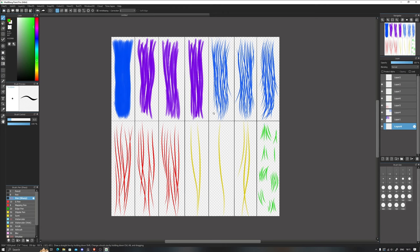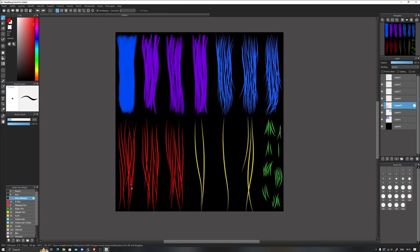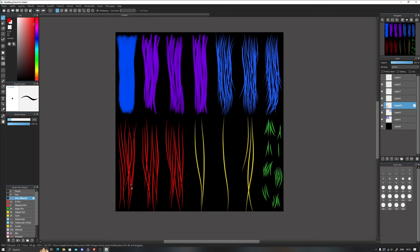It's always good to have a complete block-out whenever you're starting out. So the block-out is done. I'm just putting a black background and making sure the canvas is completely square so that I can export a perfect square texture when I'm done with it.